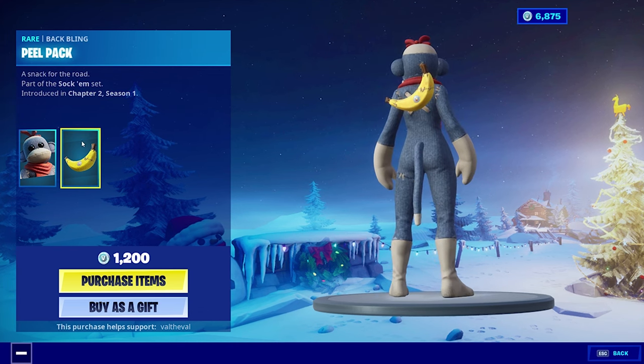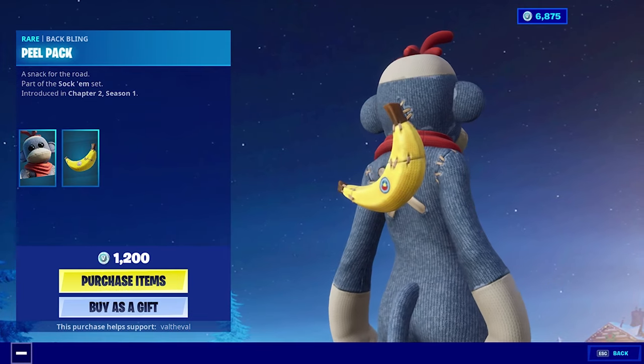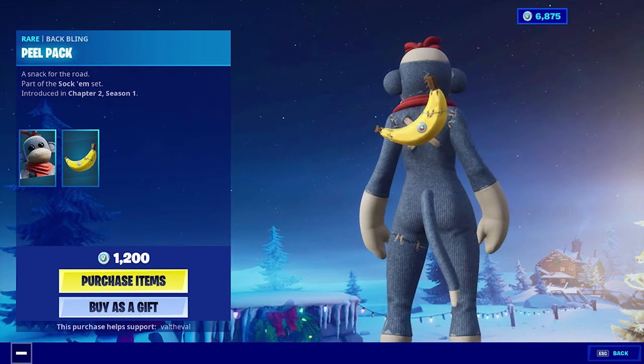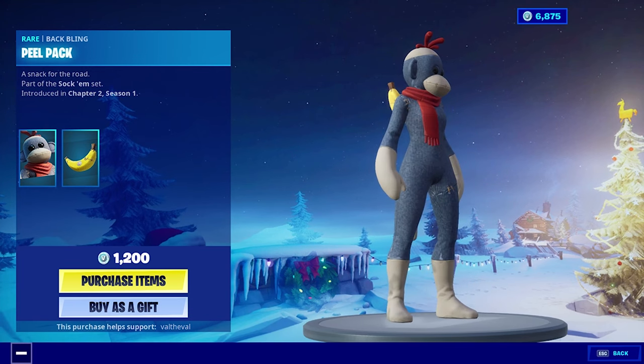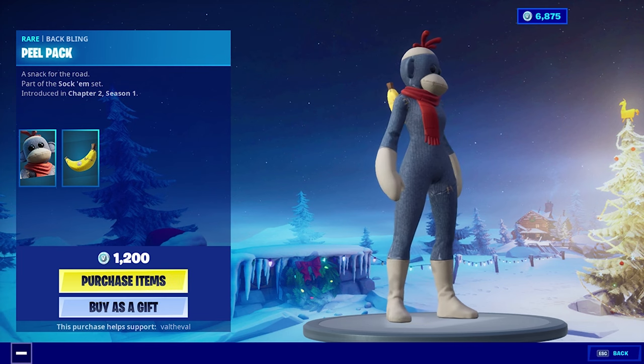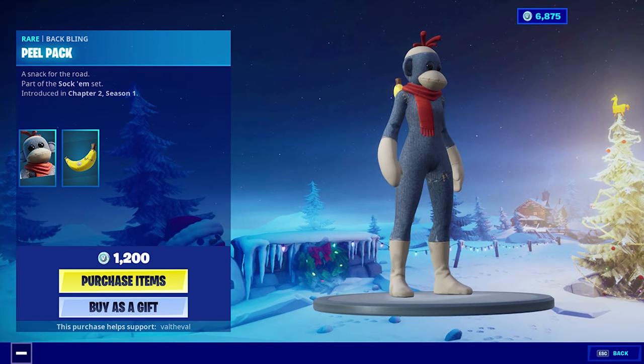And then we got a back bling as well, a banana back bling called Peel Pack — 'a snack for the road.' It's peely, but a back bling. I like it. Really cool skin. Look how chunky his hands are, too. This is a 10 out of 10, instant 10 out of 10 skin. I love it.